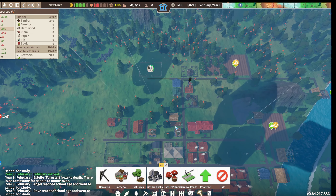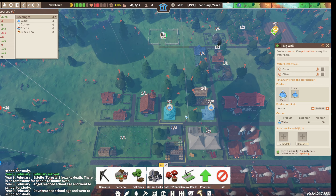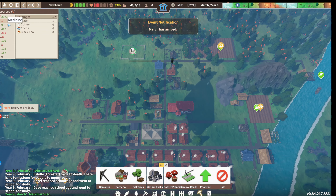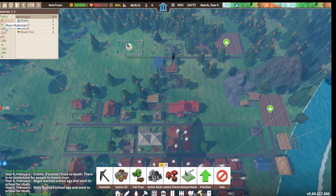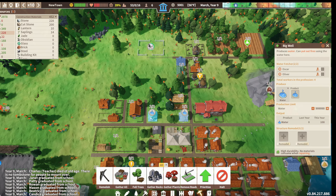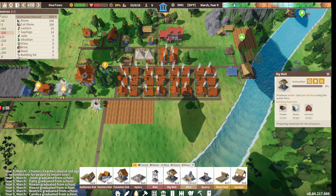I'm finding it difficult to balance all this stuff. Food seems pretty stable but water is running super low for some reason, and I built another large well and assigned four people just getting water all the time - and we're still running out. Maybe I need even more wells. Charles died of old age. We have some more people entering the workforce, so maybe I just need more wells as the settlement grows. Let's put another well over here.